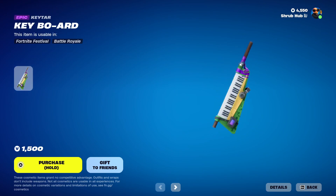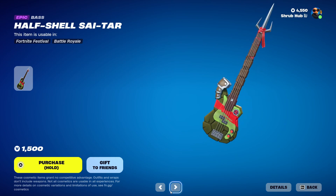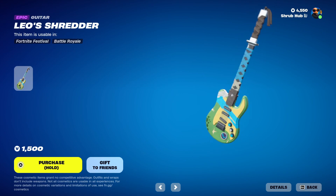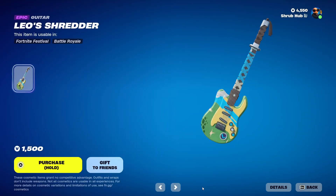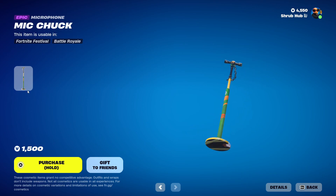First we have the T-Bot Ord from Chapter 5 Season 1. This goes with Donatello. Then we have the Ha-Shell-Sater from Chapter 5 Season 1. This goes with Raphael. Then we have Leo's Shredder — this goes with Leonardo. And then we have Mike Chuck being Mikey, Michelangelo's instrument from Chapter 5 Season 1.